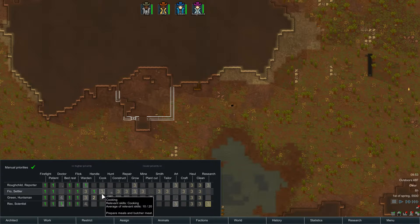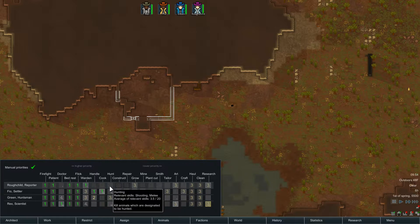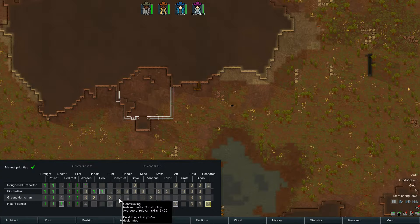For construction, I set up one person as probably the best constructor, so I'll make the passionate one my priority constructor and repairer. Another person can repair as well at priority 1 — you don't have to repair a lot so it's not a huge deal. For hunting, I have four people with survival rifles and they're all decent shots. My best shot gets priority 2, since he's also the cook.